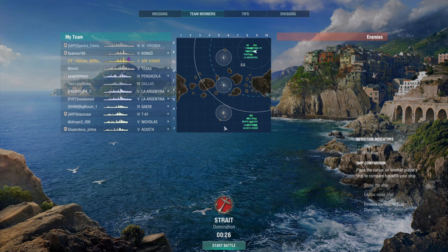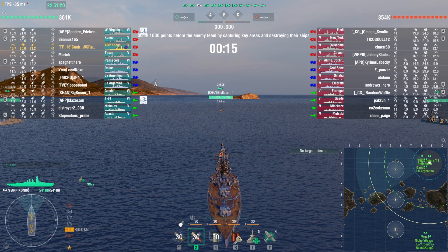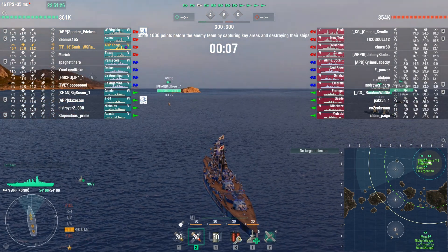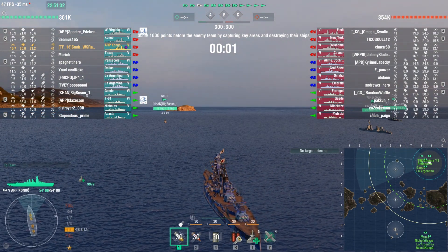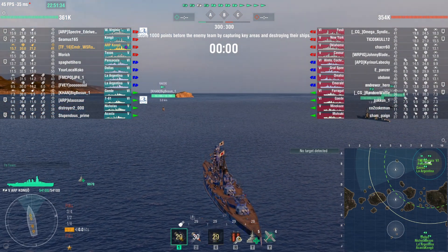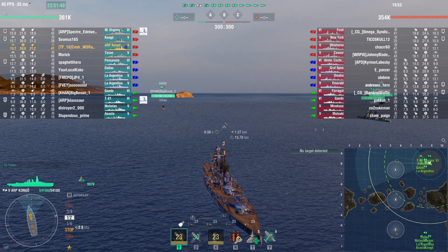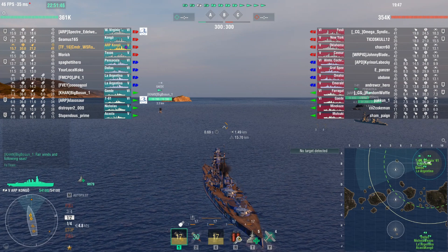Welcome everybody, this is Commander Ramsey and I've got another Japanese battleship video. I'm reviewing the Japanese Naval Empire's suite of ships in the month of May. This is the Congo, and this happens to be one of the premium versions of the Congo — back, I think, in 2016-2017 it was earned. These ships come in various camo colors.